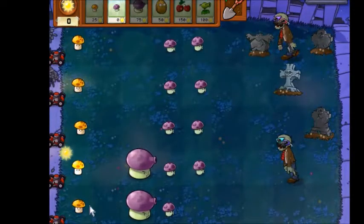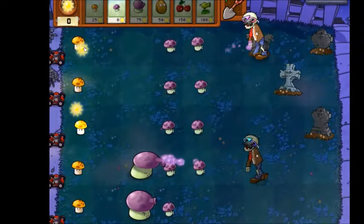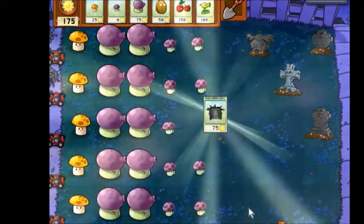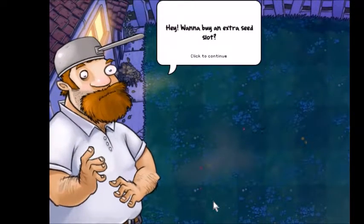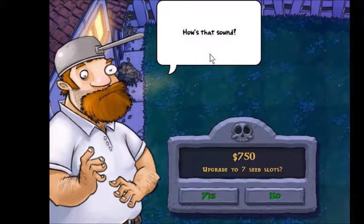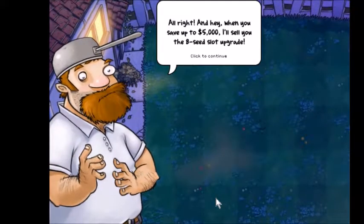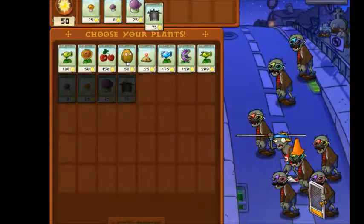These big boys down here are called fumeshrooms. Look at them go — they do lots of quick damage, fairly short range, but nice and sturdy. We got the goth plant too — incredible, wonderful, fabulous, I love it. And the game is offering an extra seed slot for 750 sun, which lets you choose seven seeds per level instead of six. Yes please!